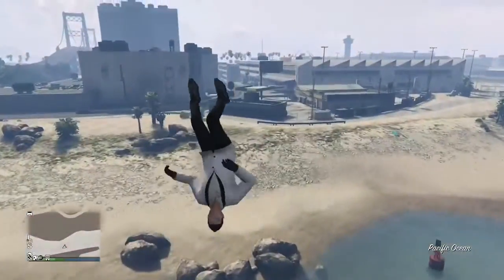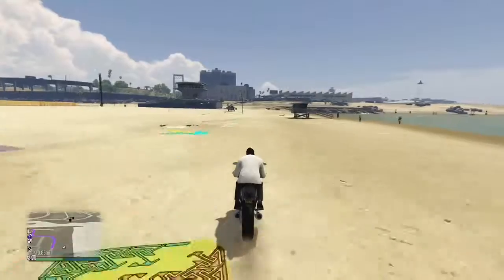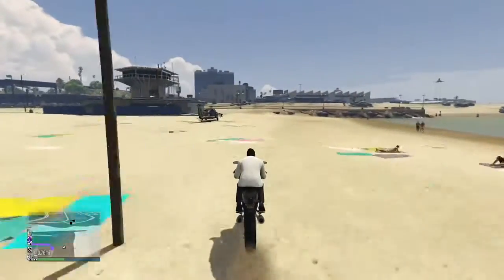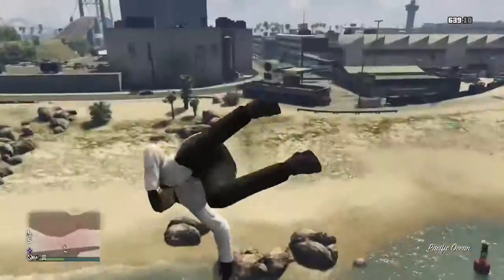This is my favorite one. This is at the airport end of Vespucci Beach. It's a little wall over a channel — that's why this video is called Channel Jumper. If you slam into it at just the right time, you'll go flying.